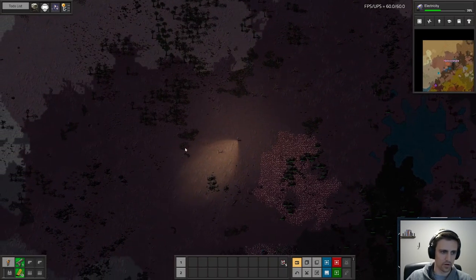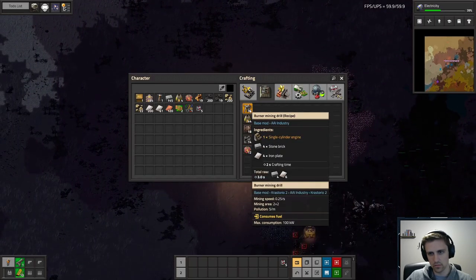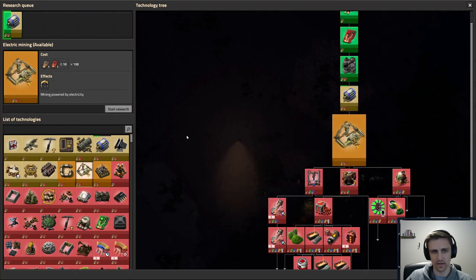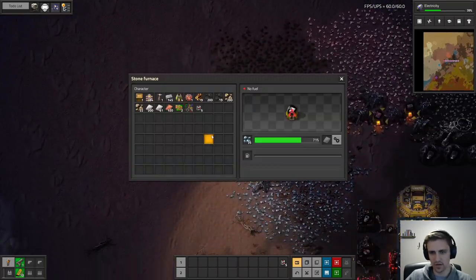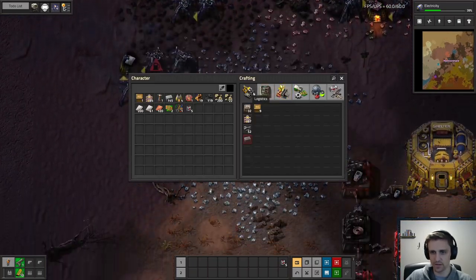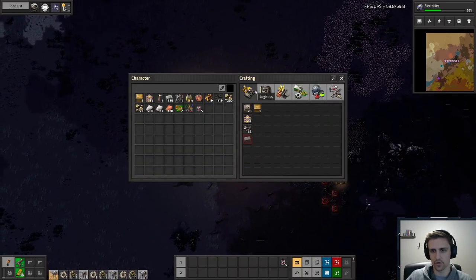You could also upgrade burner stuff to electric. Oh, are these ingredients? They changed how things were made. Yeah, you do upgrade — so that's actually a good point. We should upgrade that pretty much as soon as possible, and just add a bunch more, because eventually we'll be able to use them to build into our electric miners.